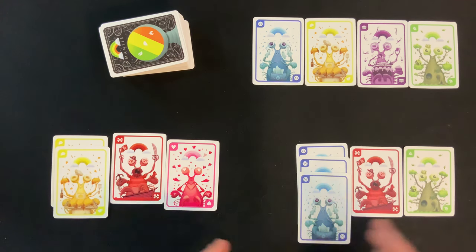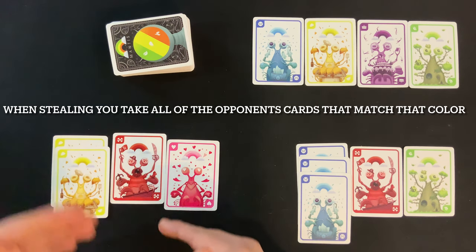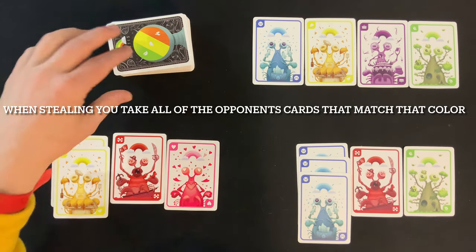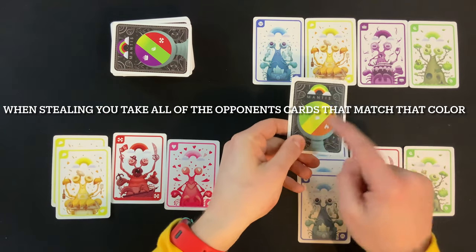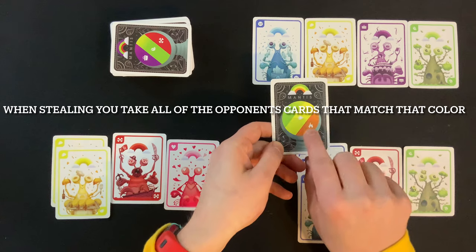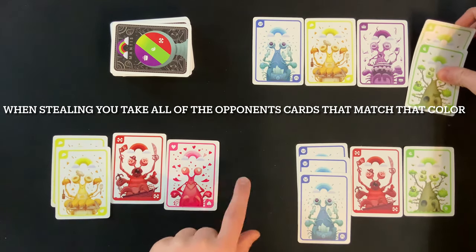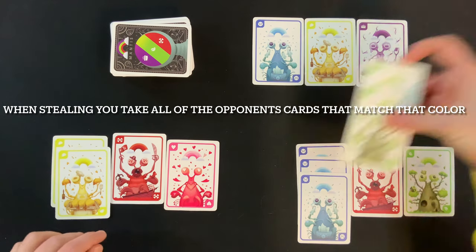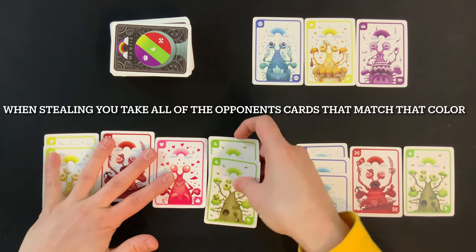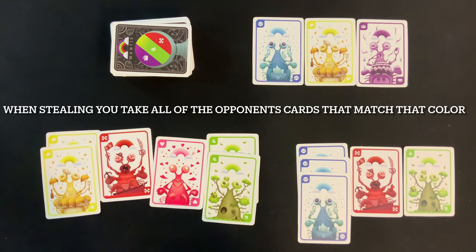That's our entire turn, and it moves on to the next player to the left. Once again, they have the choice: are they going to try and score, or try and steal? So they're going to try and steal, because what they see is this card is either going to be green, yellow, or orange — and they have green and yellow, so they decide to steal. Sure enough, it was green, so this player has now stolen those cards. They don't go into your score pile, but they do go into your main area, and they can potentially be scored next time you try to score.